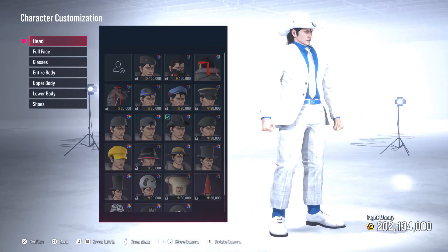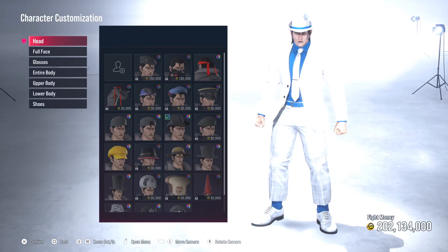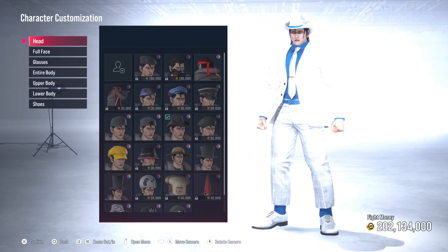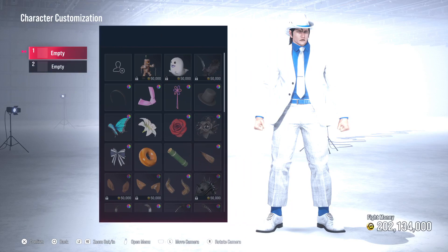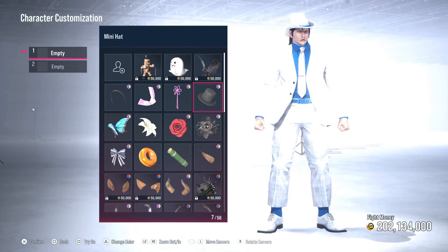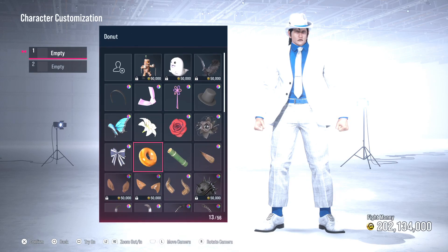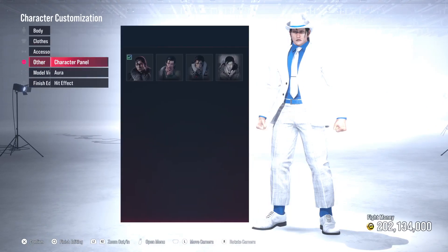Once again, fifty bucks to the first person to comment what music video this version of Michael Jackson performed in. Oh my god, if you grew up in the 80s, this was gold. We're going to move on to accessories. Honestly, they give you a mini hat — that's actually the style of hat we want — but we're not going to use any of the accessories, they're a bit weird. So we come into the Other section.